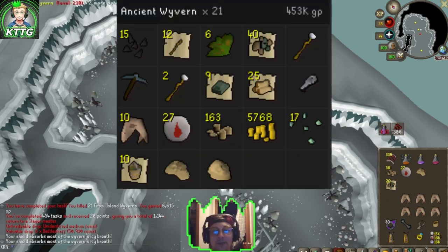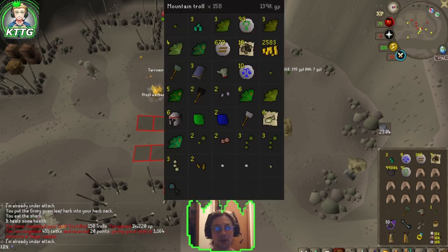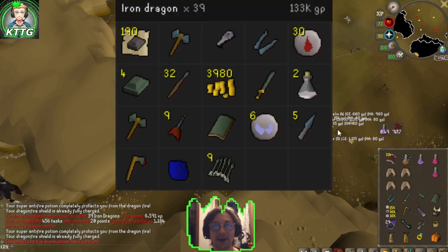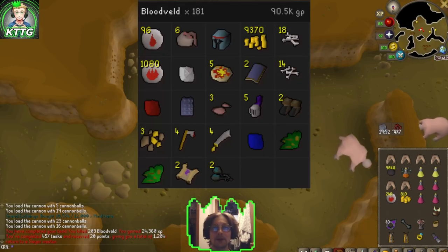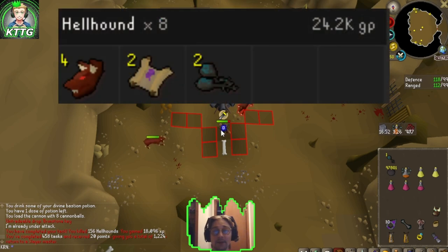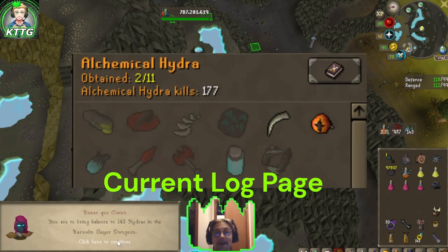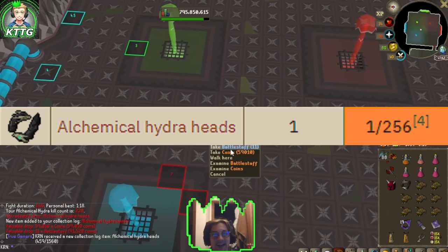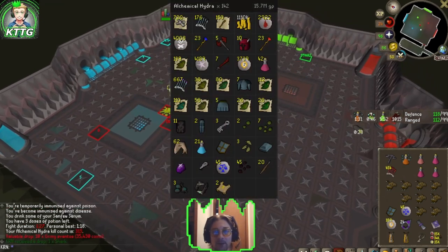158 Trolls in the Troll Stronghold — another task down. 39 Iron Dragons in Brimhaven Dungeon — let's see if we can get a visage, another task down. 203 Bloodveld in the Stronghold Slayer Dungeon — another task complete. 156 Hellhounds in Witchaven Dungeon — another task, loot going up. 143 Hydras in the Karuulm Slayer Dungeon — back to Alchemical Hydra we go. That's three out of eleven on our Hydra collection log, and that's our Hydra Heads, which unlocks our Hydra Slayer Helmet.